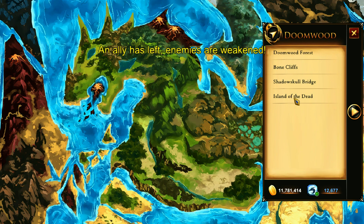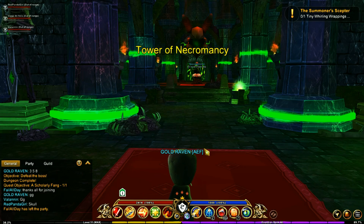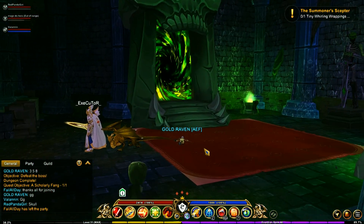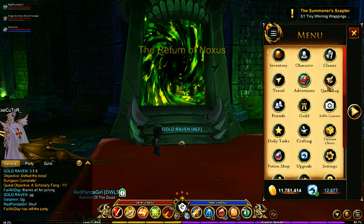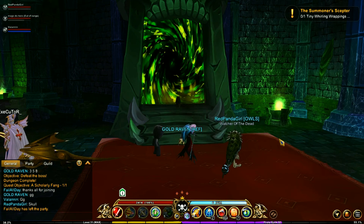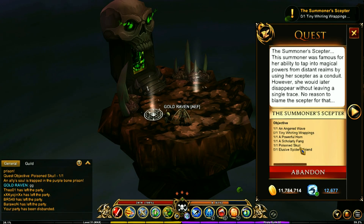Next, head to Doomwood and back to the Island of the Dead. Go into the Tower of Necromancy, up the steps, and run the Return of Noxus. After that fight, we got the Poisoned Skull.